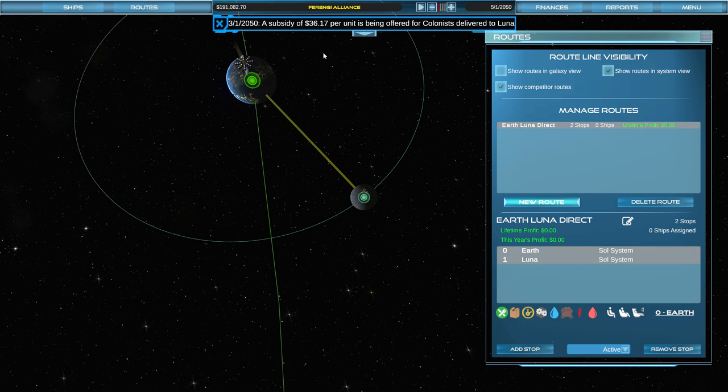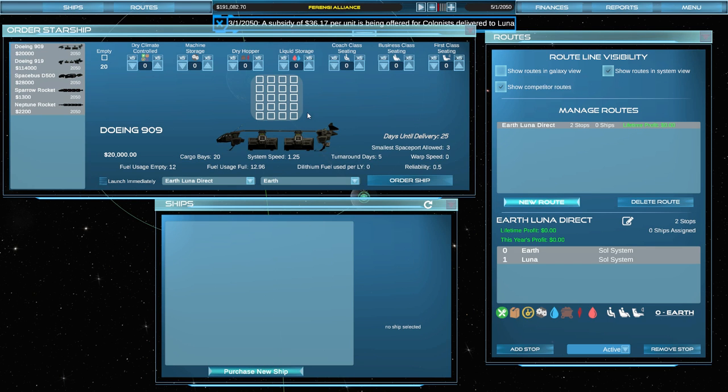We have different ships we can purchase — a small one, a big one, with different speeds: 1.125, 1.25. There's the space bus which is a bit slower. We have rockets which are one-time use — you send a rocket out and don't need to buy a hangar for it, just a one-time delivery. We'll probably use those as time goes on. We're going to go with the big guy as our first ship and spend most of our money on it.